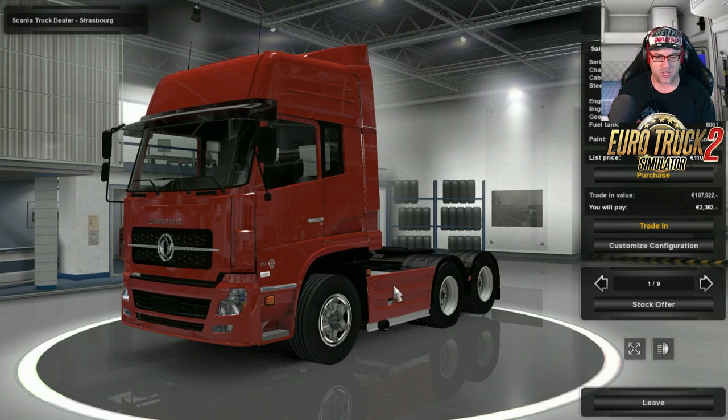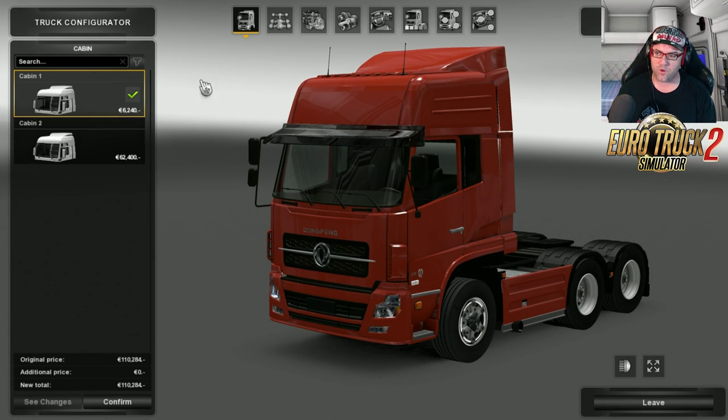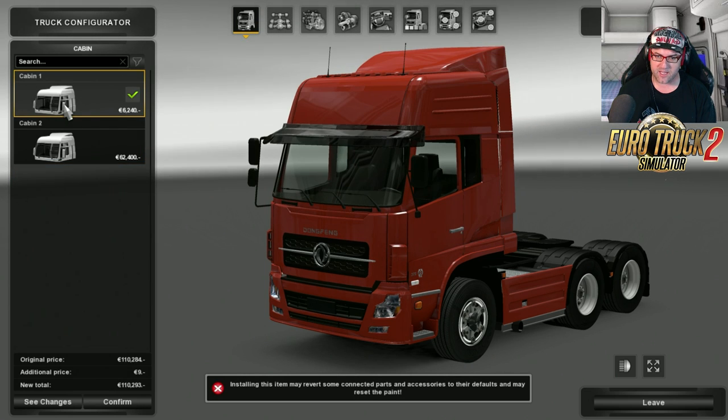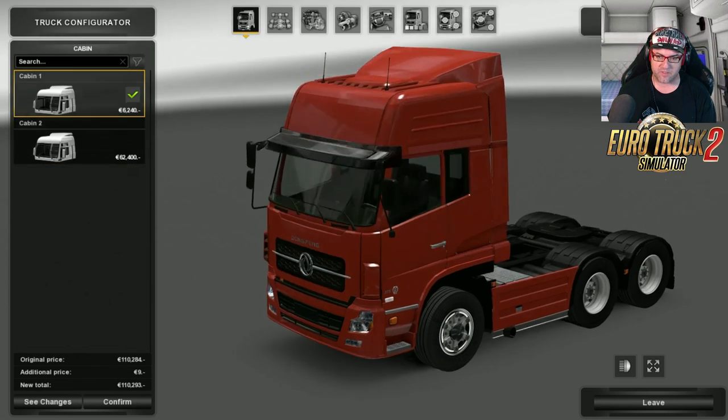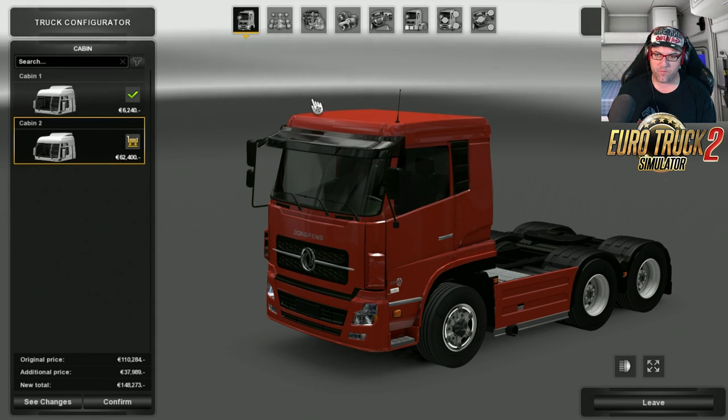First of all there are two cabins for you to have a look at here. So there's the day cab, and then you get the larger cab there with a little bit of a sleeper in it. So yeah, whichever you choose.